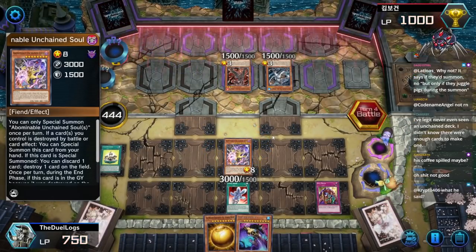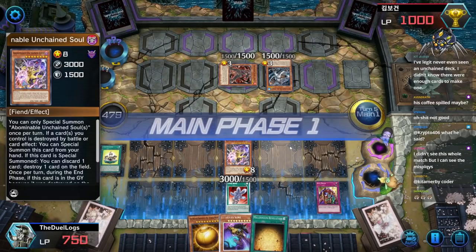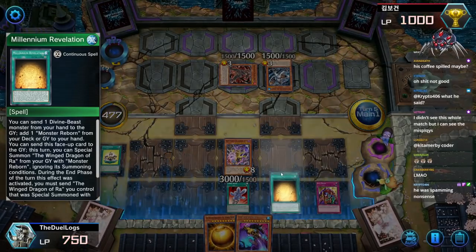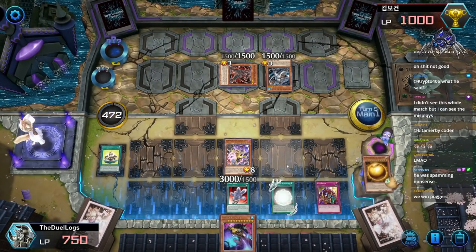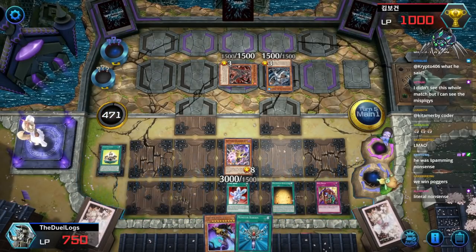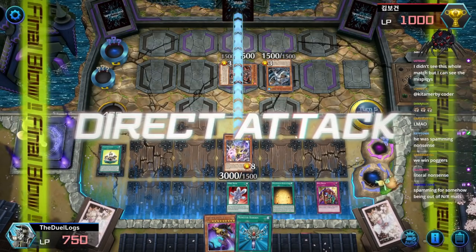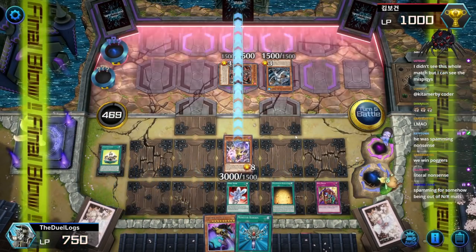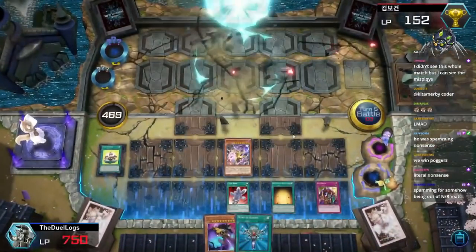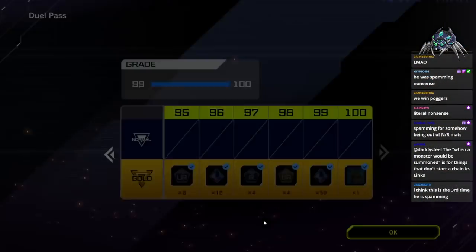Ideally I wanted to save that. I don't see the whole match, but I can see the misplays. This is an easy game over. Activate Millennium Revelation, send this card to the grave, search out Monster Reborn, and then just attack for game. This version of the deck is so much better. Why did I try anything else but comic hand control?